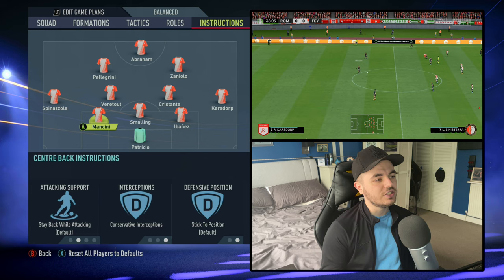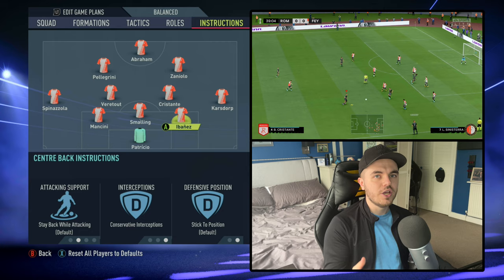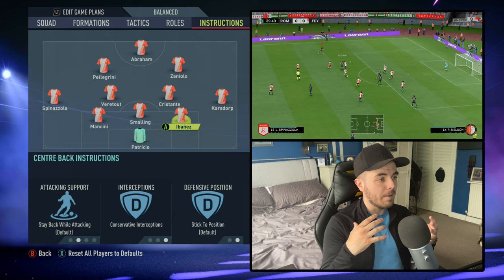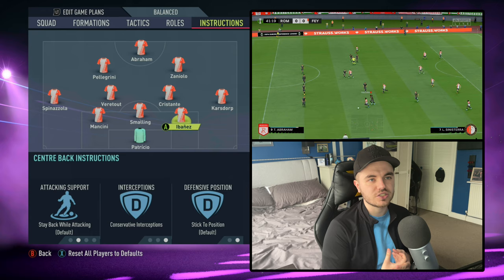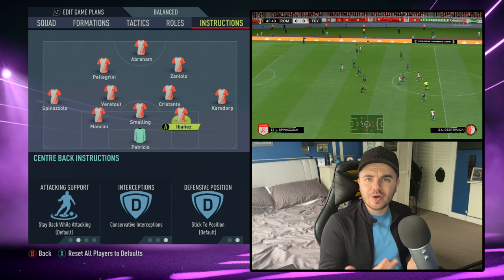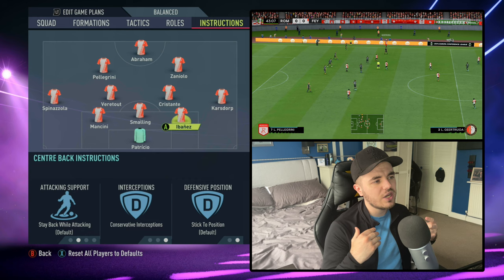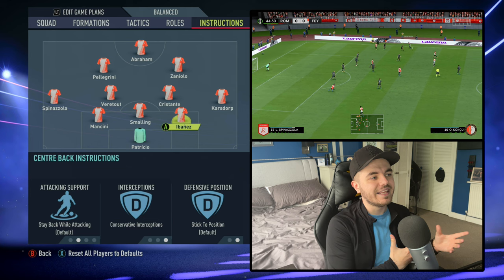With the three center backs, a change you will need to make is setting all three to conservative interceptions. Mourinho's center backs don't try to step out and win the ball aggressively; instead they play safety first, taking more of a cover role — protecting first rather than trying to win on the front foot. As a complement to that, Mourinho likes his central midfielders to do the aggressive work. He prefers those big-bodied, aggressive central midfielders, which is why they'll be on aggressive interceptions.